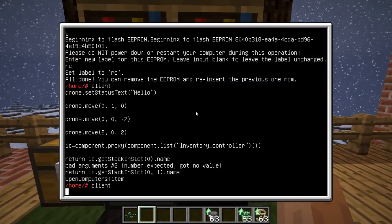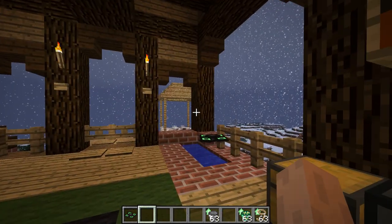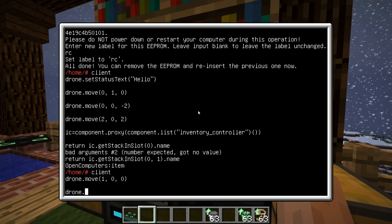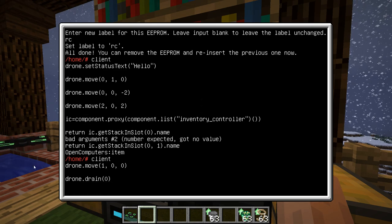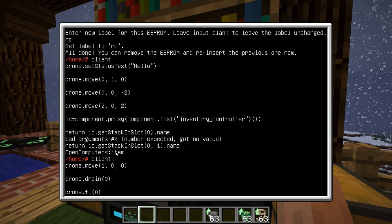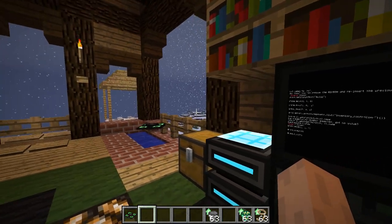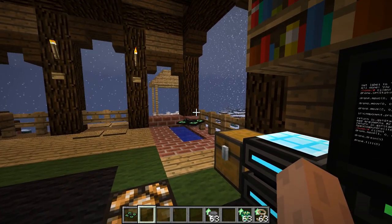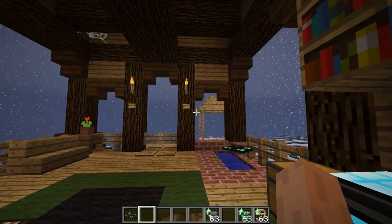We can tell this drone to move above the water, and then we can use the tank upgrade to drain whatever is below us. You'll see it removes the water block, which is why it's now flowing into the adjacent block. And of course I can fill it back in. So you can use inventories and tank upgrades just as in robots, but more flexibly, because you can move around quite a bit faster than with robots and also diagonally.